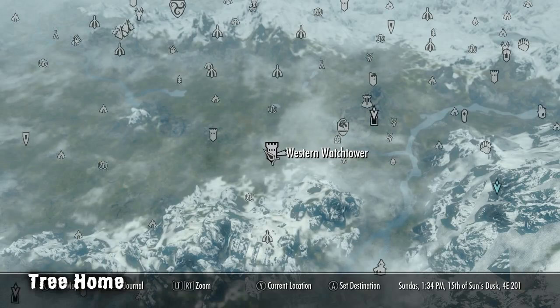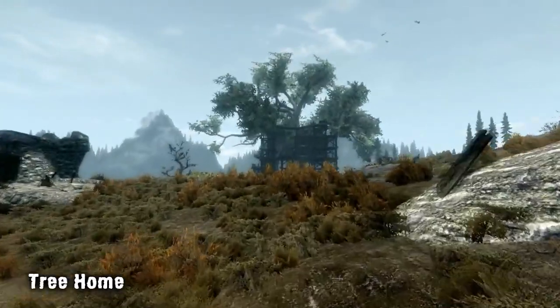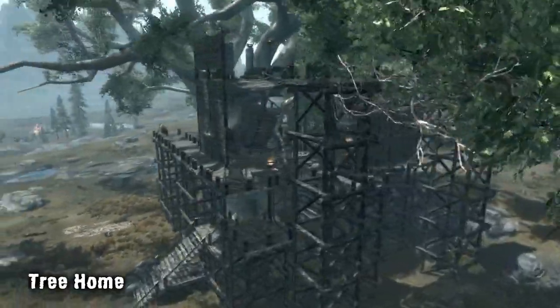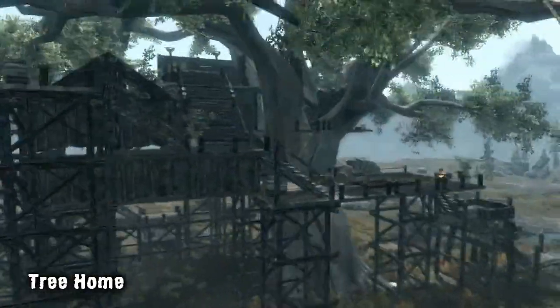And finally we have Treehorn, a new player home that's built around a giant tree. You can find the home near the Whiterun Watchtower where you fought your first dragon. The creator chose this location due to the large amount of animals nearby, allowing players to hunt without having to travel too far from home. The home features many levels, all supported by a large amount of scaffolding that surrounds the entire tree.